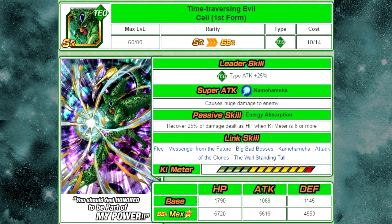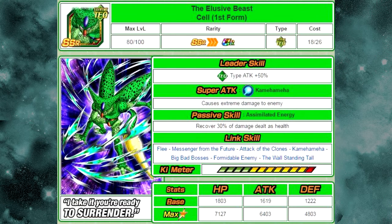He takes 21 medals, or three runs on the event, to Dokkan awaken into the Elusive Beast Cell first form. His leader skill is now Tech type attack plus 50. His super attack is Kamehameha, causes extreme damage. Passive skill is Assimilated Energy — recover 30% of damage dealt as health. They removed the restriction of having to be Ki 8 or more. Link skills now include Formidable Enemy, so he could link with the Agility Cell.